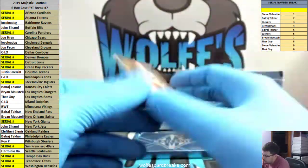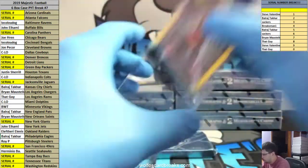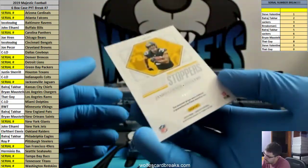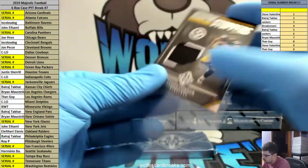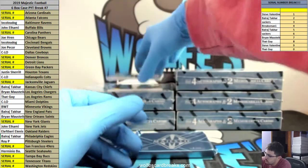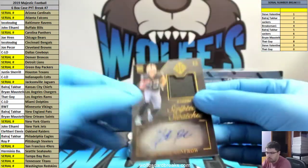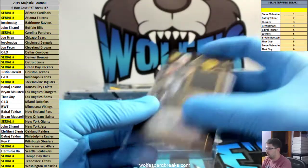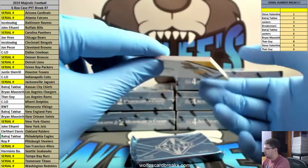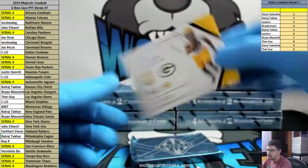Baker Mayfield, 19 out of 50, base. For the Pittsburgh Steelers, James Connor, 37 out of 49. For the Raiders, Hunter Renfro, RPA, 4 out of 49. And Dexter Williams for the Green Bay Packers, 13 out of 99.